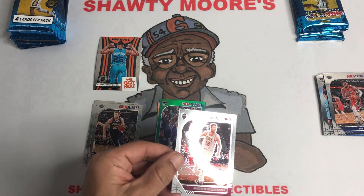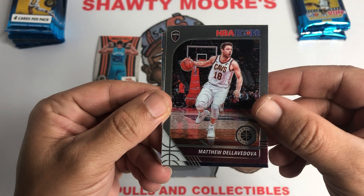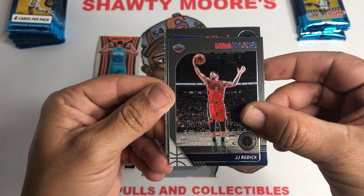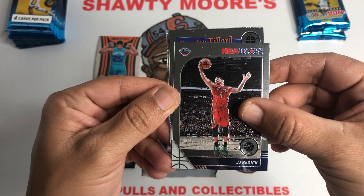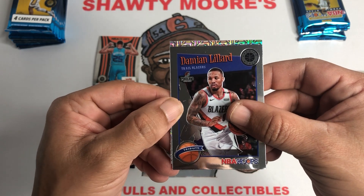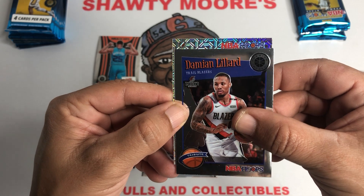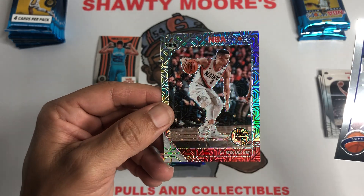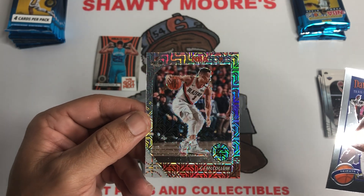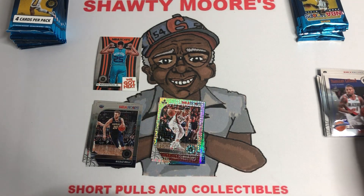This stuff is fun to rip, I could rip this all day long. Dellavedova, JJ Reddick, and it's a tribute — Damian Lillard tribute. No rookie that time, but we do have another mojo. Looks like it's a Blazers card — another Damian Lillard behind him, CJ McCollum. He's not playing tonight — not sure if he's in COVID protocols or what. There you go.